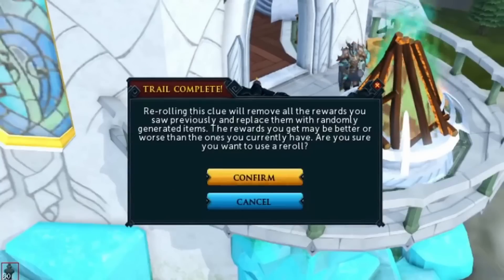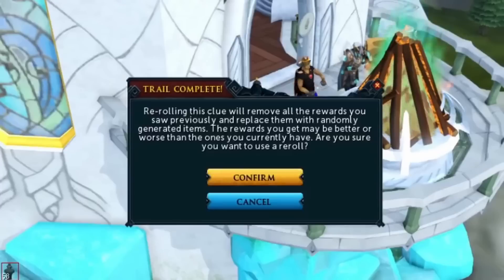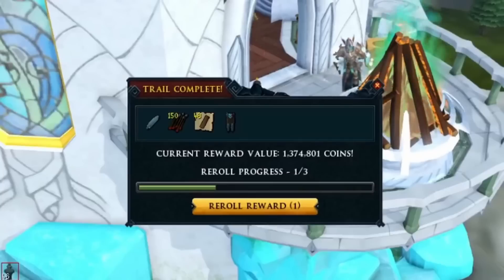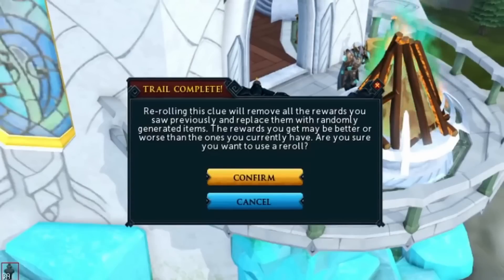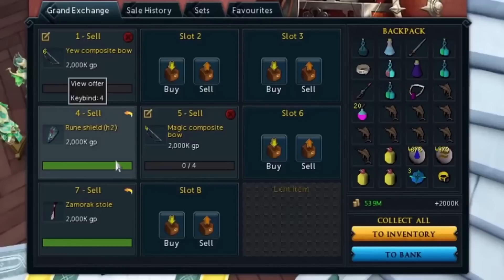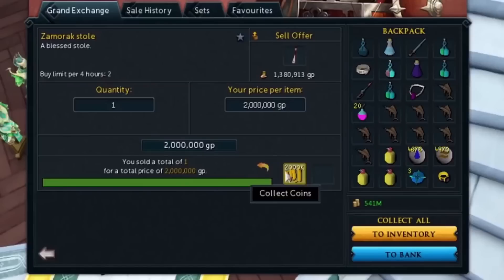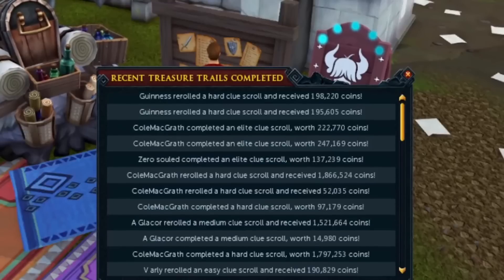I was actually lucky enough to receive two Shadow Dies from hard clues — when I received them they were worth 500 to 800 million and they've only increased in price since. Elite clues offer even more valuable drops, with dies such as the Blood Die and Third Age Die going for billions of GP. They take a little longer but clues can be obtained passively using the Scripture of Bia. Do not sleep on clue scrolling — clue scrollers are generally some of the richest players in the game.